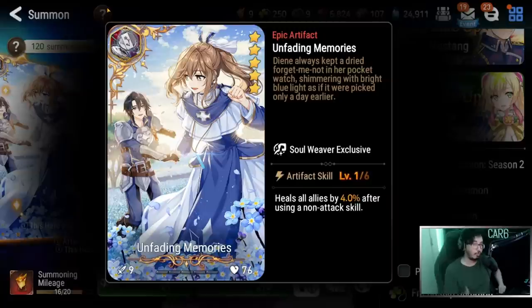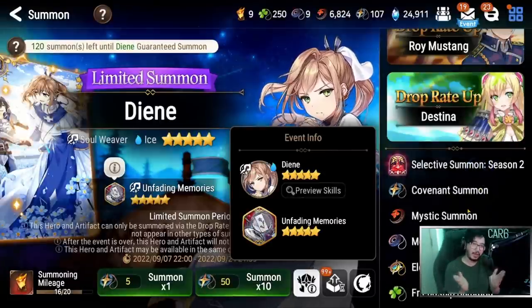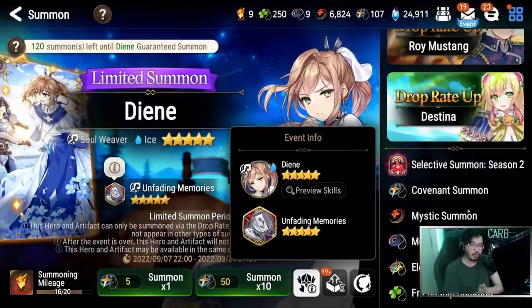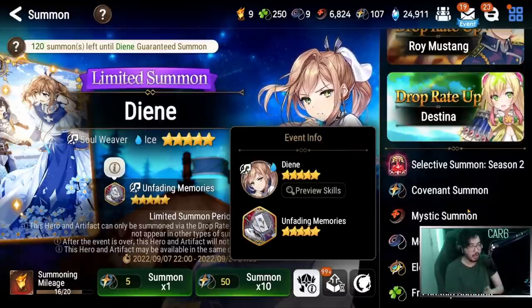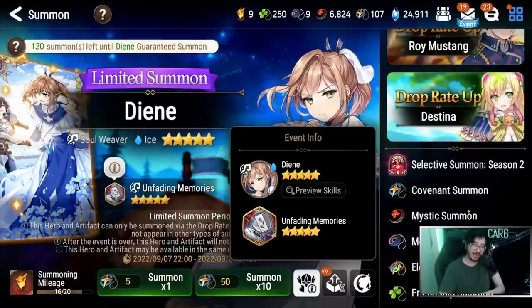Let's go ahead and wrap it up — go ahead and pull for Deanne. Trust me, you'll enjoy her. She's going to be so good for you, and almost every single player can make great use of her in both PvE and PvP. Let me know how your summons go, I'll catch you all in the next one. Thank you so much for watching, peace out everybody.